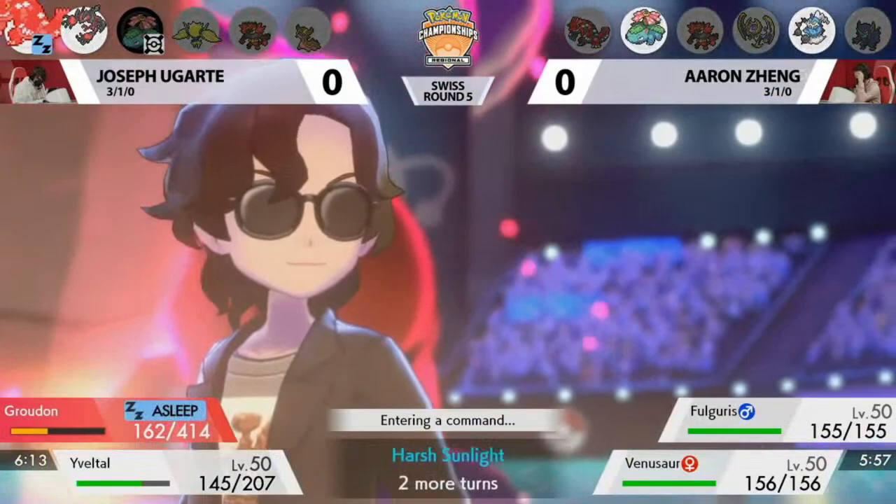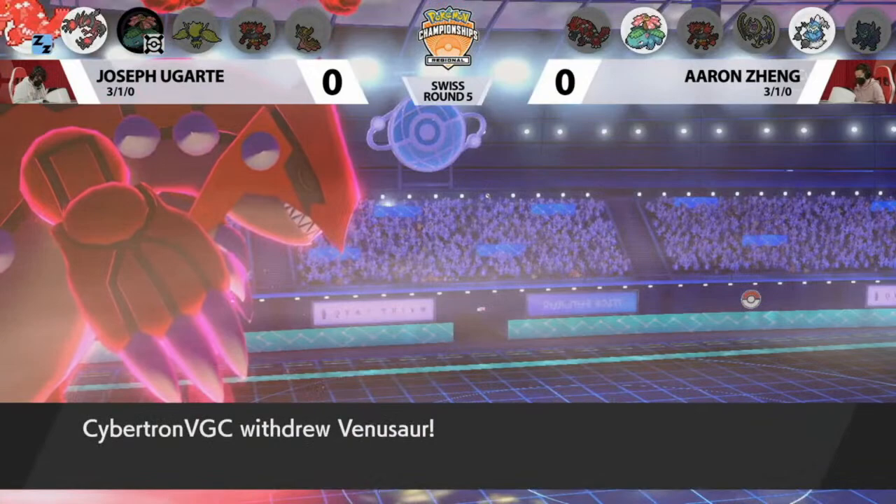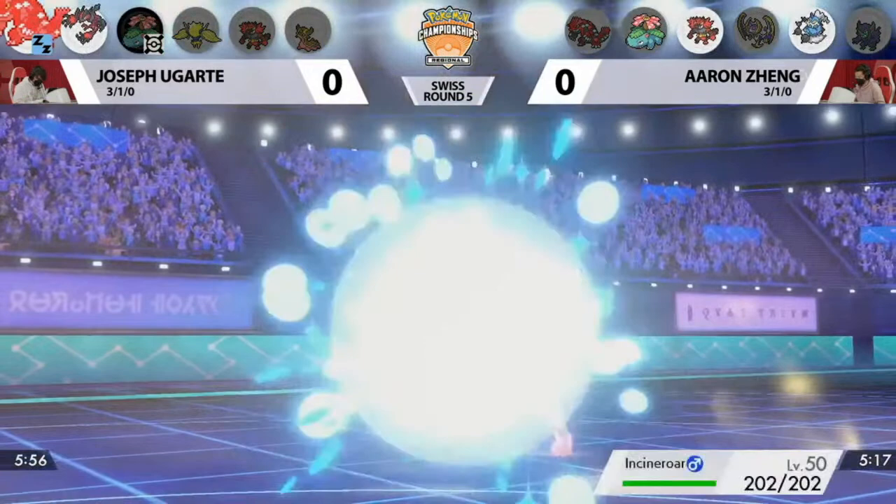With Aaron in such a strong position — a 4-3 lead and Joe's Dynamax Pokemon is asleep — the rest of this game might just be trying to fish out information: figuring out what Eveltal's held item is, and who Joe's fourth Pokemon is in the back. That might be Aaron's priority on top of winning Game 1. Aaron hasn't even taken damage at this point either.